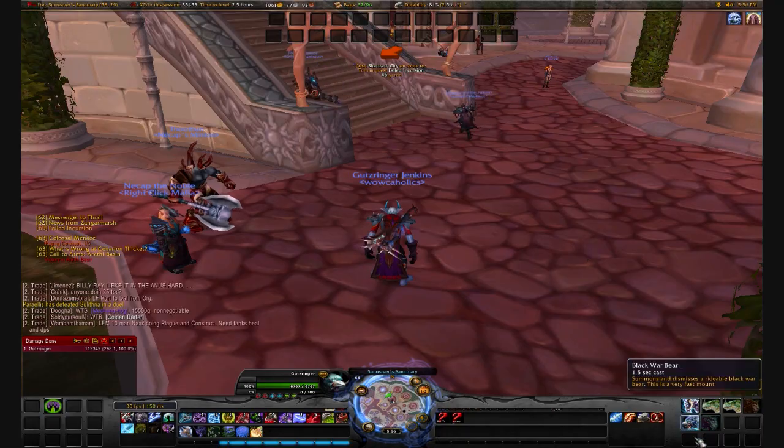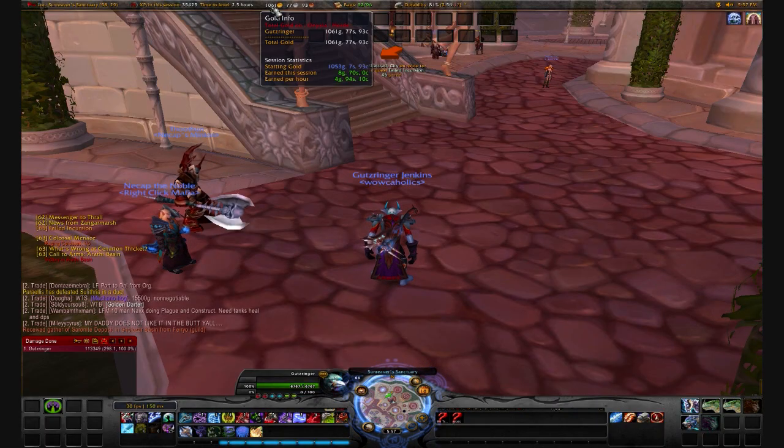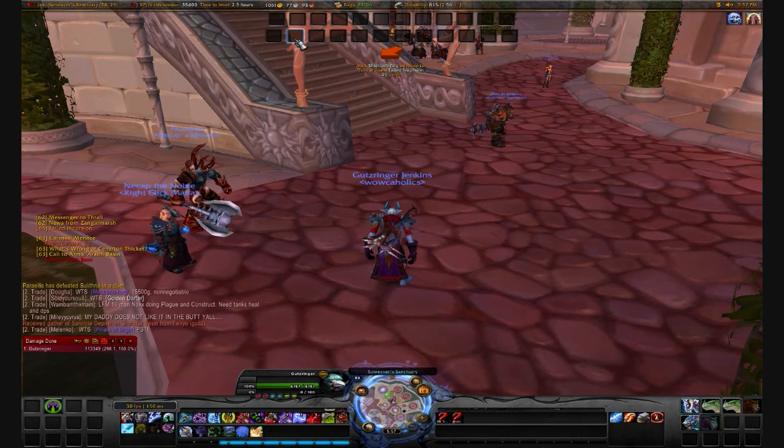Then you have your gold up here, so you don't have to worry about going down here and opening this up all the time. It will show you all your gold here. So right now, as you can see, I'm rich — well, not really — but yeah, it shows your money there.